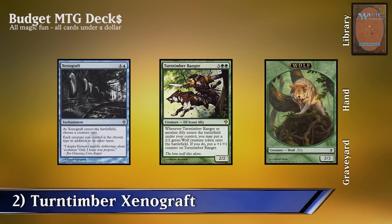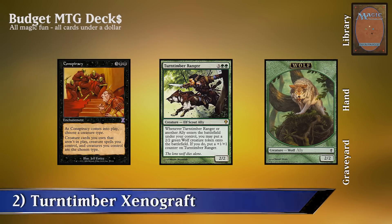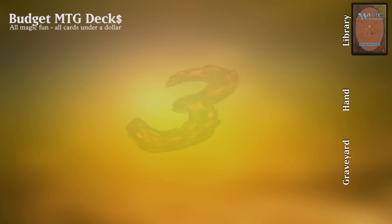We can replace Xenograft with Conspiracy and essentially the combo will remain the same.